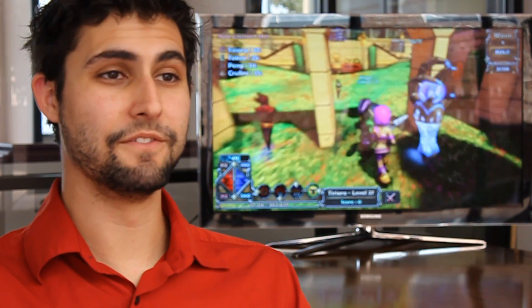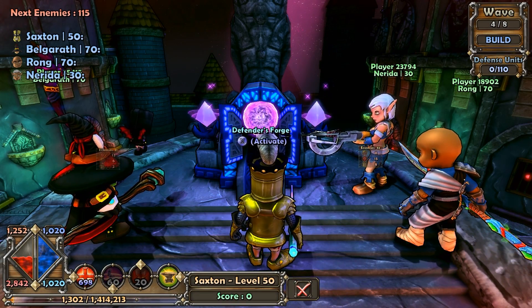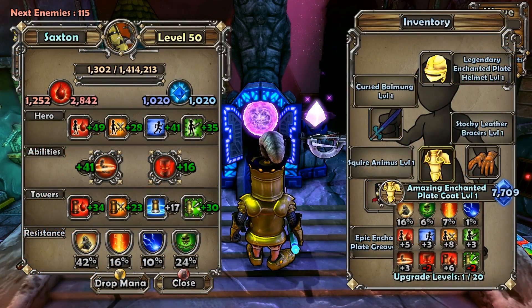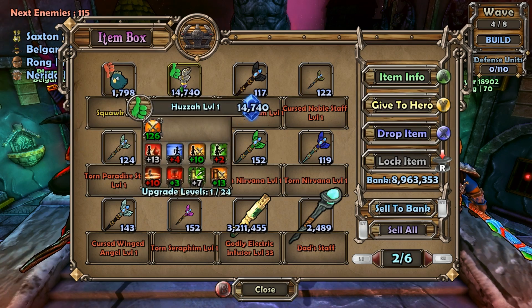The final major aspect of the build phase is the forge. We often find groups of players congregating around it at the beginning of each build phase. Here you can sort the equipment you've found, upgrade your items and pets, sell it to the shop, and trade with other players.